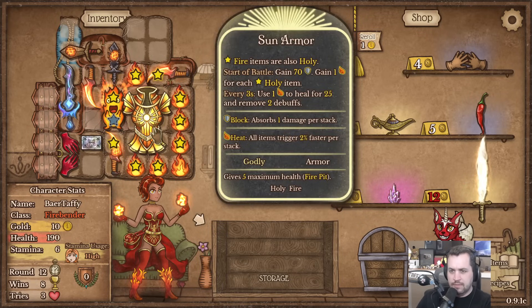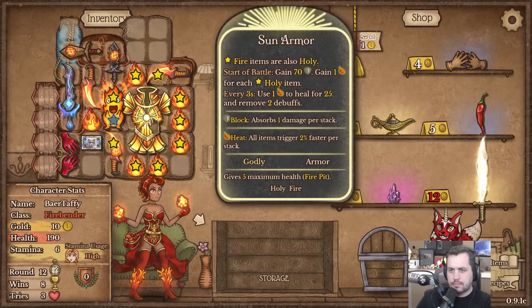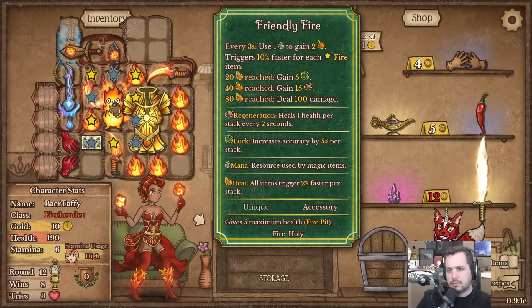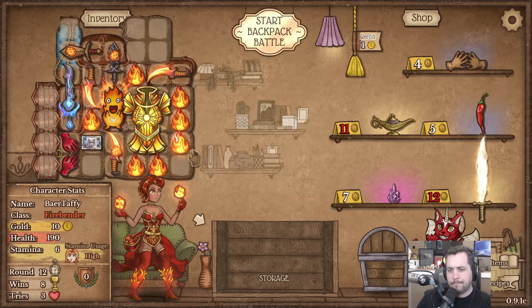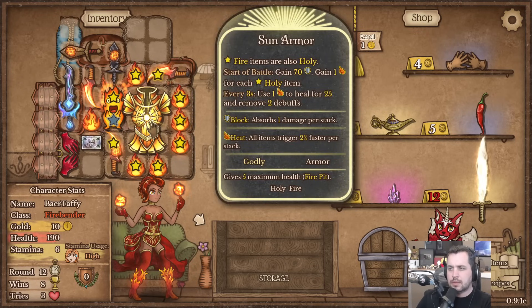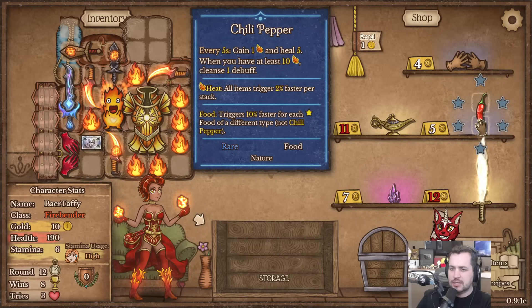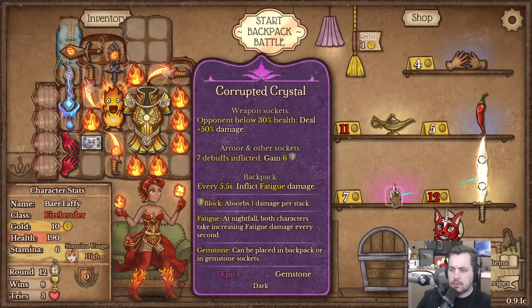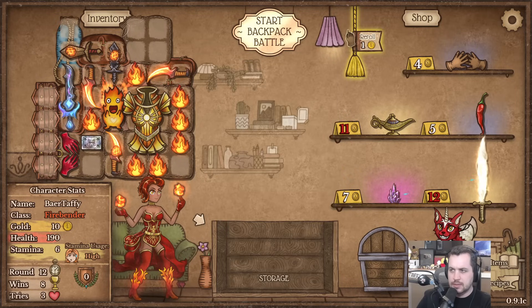Oh you're right, that Flame's not doing anything is it - right there buddy, there you go. I wonder if I should flip this - nah, better that way. I definitely feel like I want to find some potions now. I wonder if I want this corrupted crystal - I don't think I really do, it's a little too expensive.